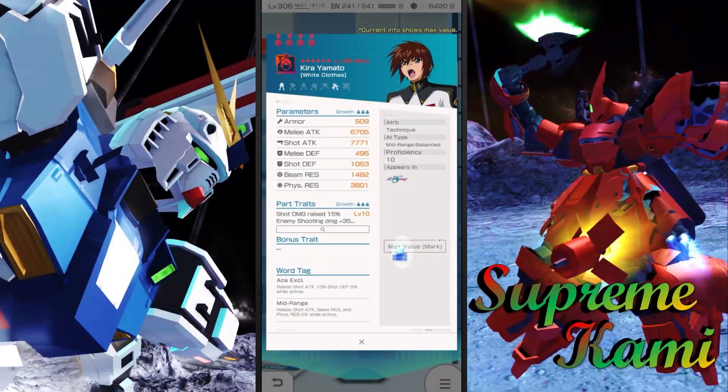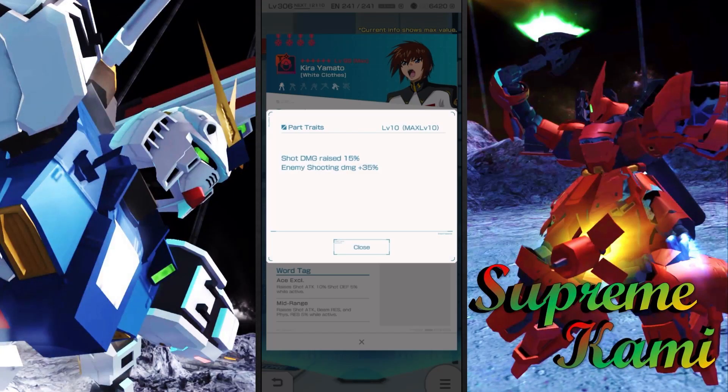So the first one I want to recommend is obviously good old Kira. He's probably one of the more plot-armor-based pilots and he's got one of the better portrait looks. The first line is your conditions and the second line is your effects: enemy shooting damage plus 35. For those that have been playing the game for a while, this is obviously a really powerful portrait that you use alongside your regular power boosting. This one is definitely perfect and can fit into that slot really nicely.